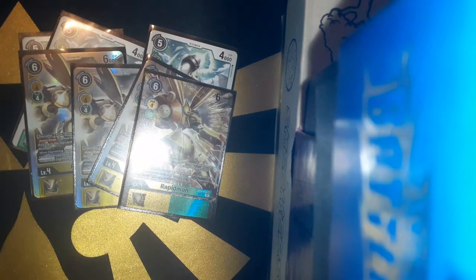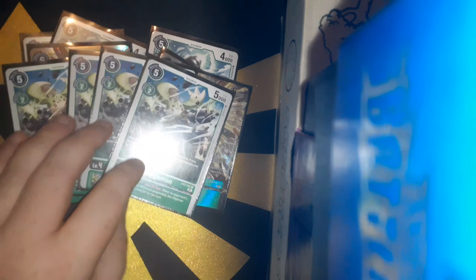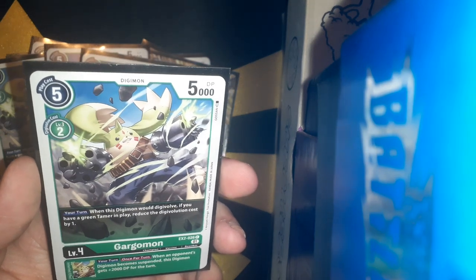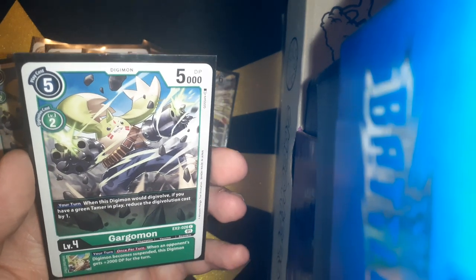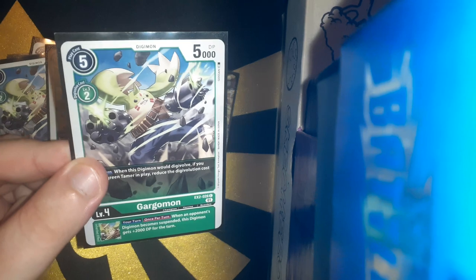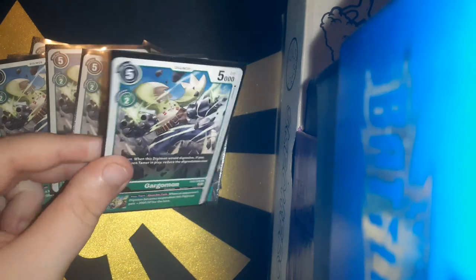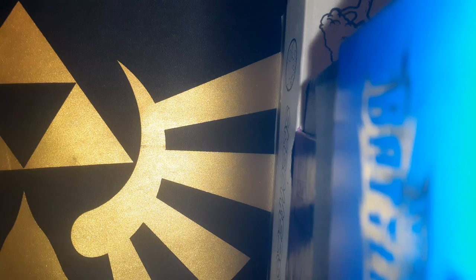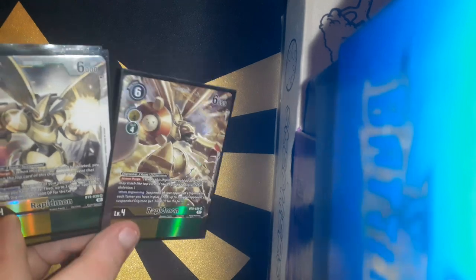We are also running 4 copies of Gargamon from EX2. When your opponent's Digimon becomes suspended, this Digimon gains 2,000 BP. Very good card. This Digimon is at level 2, which is why I didn't go over the other card — because it doesn't have a Digimon effect on it. So I like Spot Force for that reason.